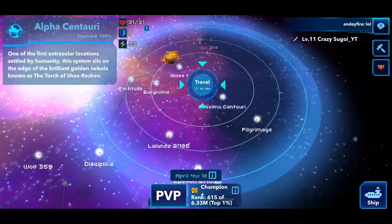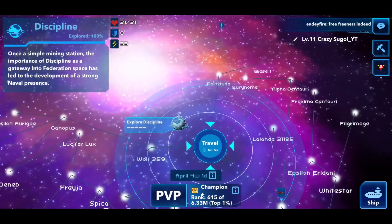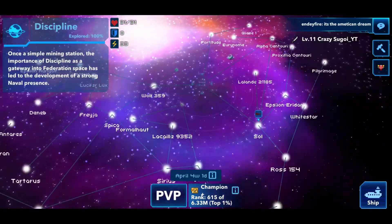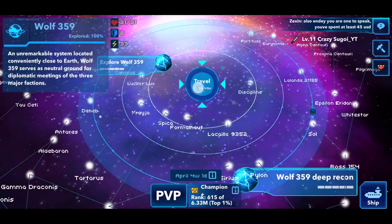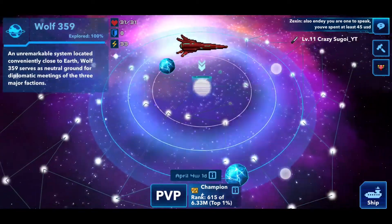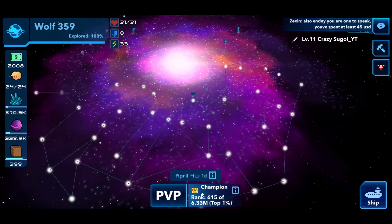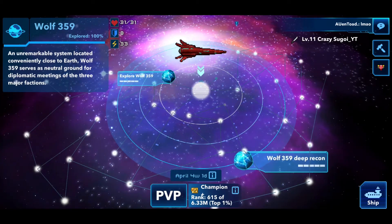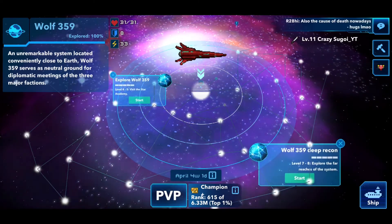Back to the galaxy map — essentially what I'm showing you is that there are a number of systems unlocked, confirming that the previous video's method does work. There are a lot of systems where you can do PvE missions and level up your crew. Wolf 359 is a good place to travel for missions. Zooming out so you can see it — that's almost toward the center of the galaxy. Wolf 359: 'An unremarkable system conveniently close to Earth, serving as neutral ground for diplomatic meetings of the three major factions.' That's level four to five; the Sol mission was level seven to eight — higher level means better rewards.